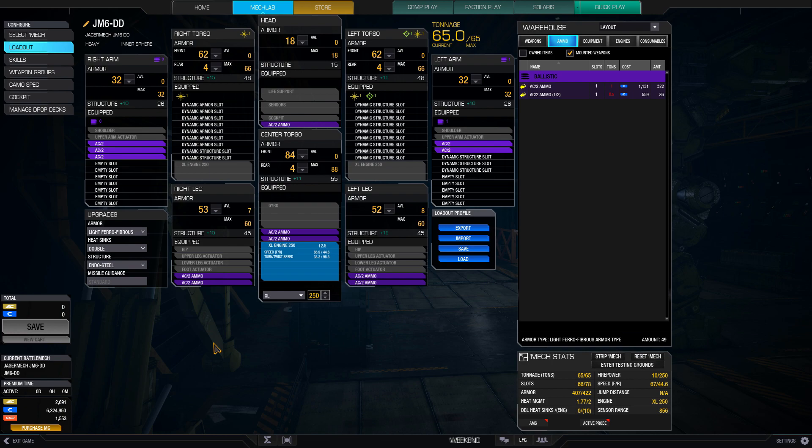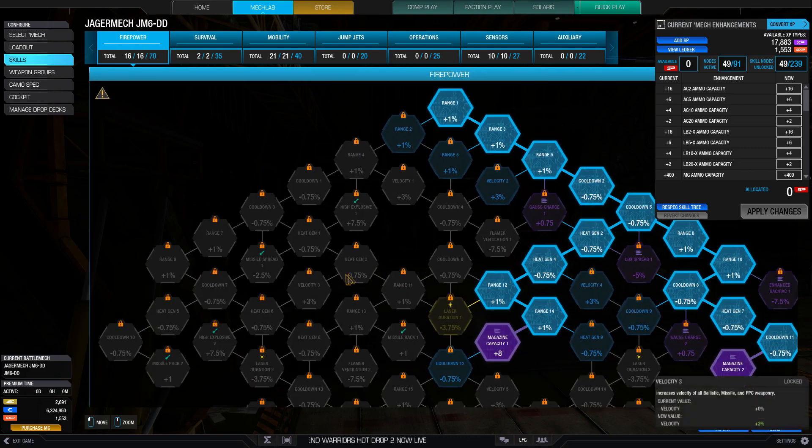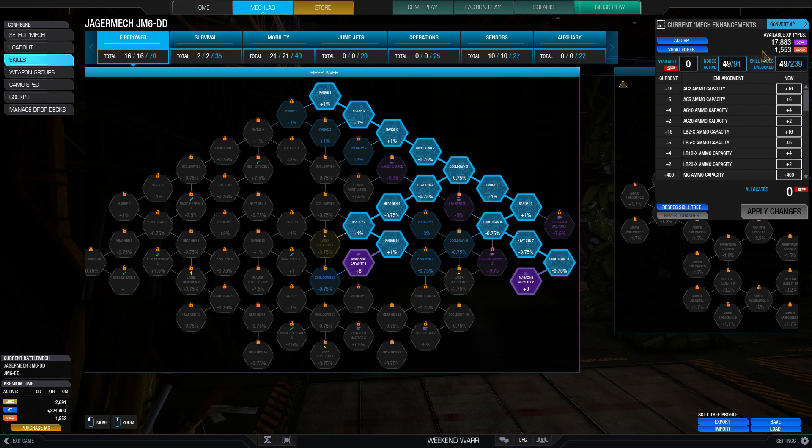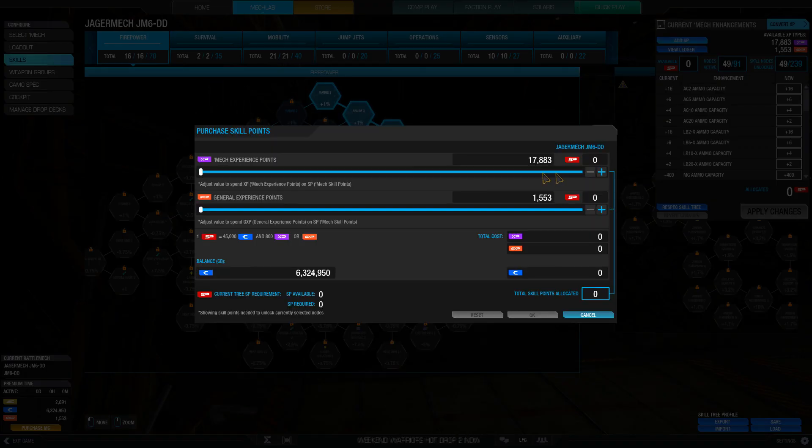So we're just going to do it with this. It's not optimal because I could have a 255 XL, but whatever - it functions. Five AC2s, some ammo, XL 250. And hopefully in the skills - do I have magazine capacities? Yes I do, so both magazine capacity skills. We actually have 17,000 XP points here.